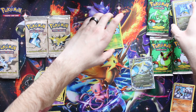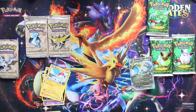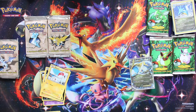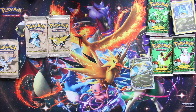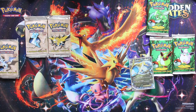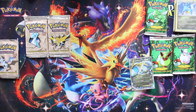Now we're moving on to Jungle! What's your favorite pack art on Fossil? It definitely comes down to Lapras and Zapdos for me and I think I have to give it to Lapras - that's why I was so stoked pulling that. I think Dragonite is actually the best card though, which is funny because I've pulled quite a few of those. I was hoping for one to get a PSA 10.